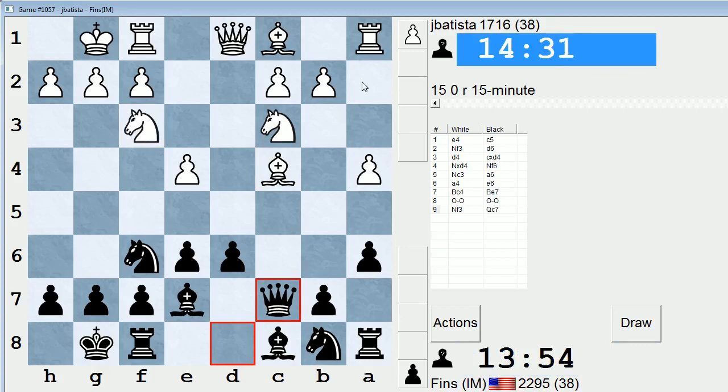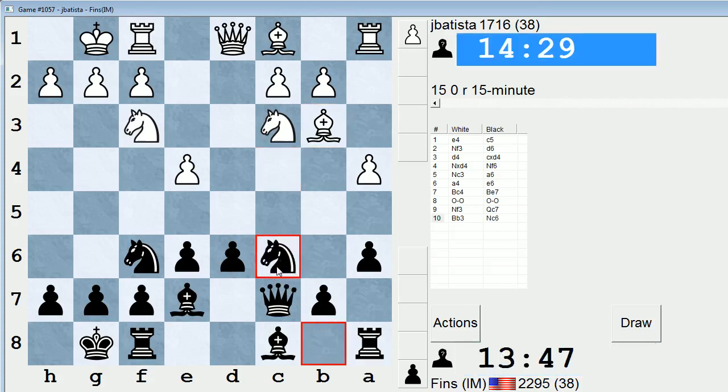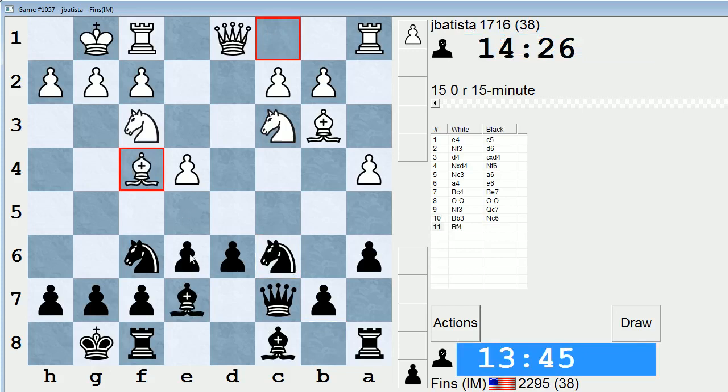The reason why you play D4 on move 3 is to open lines and get that Knight to a good center square. Let's play Queen C7, hitting the Bishop on C4 and gaining a tempo. When they move the Bishop — probably to A2 — I think I'll play Knight C6. They play it to B3 instead, but I still like Knight C6.